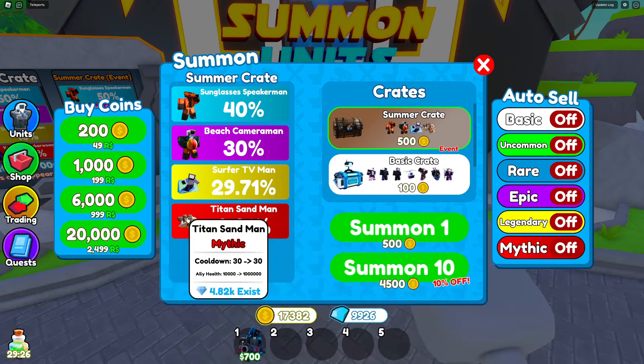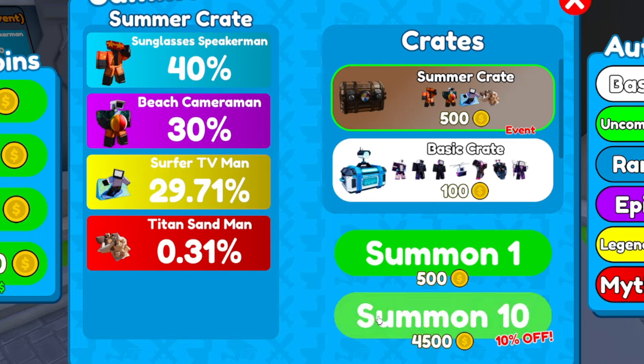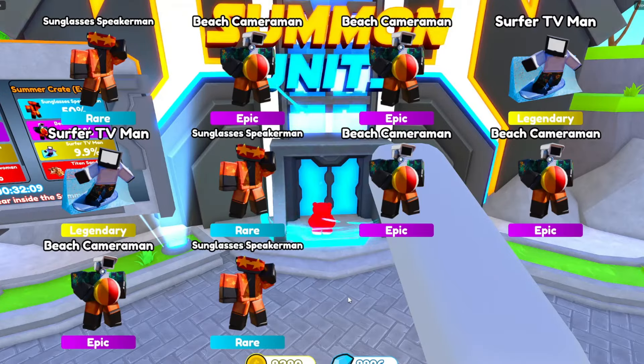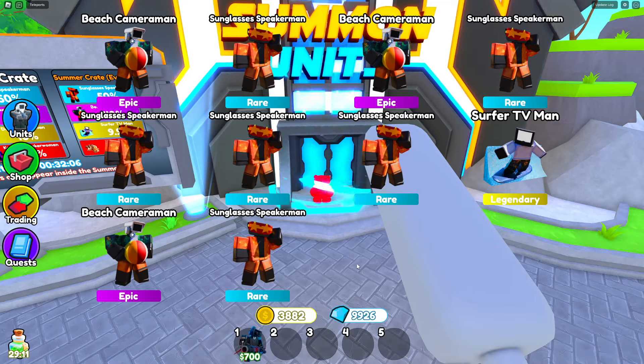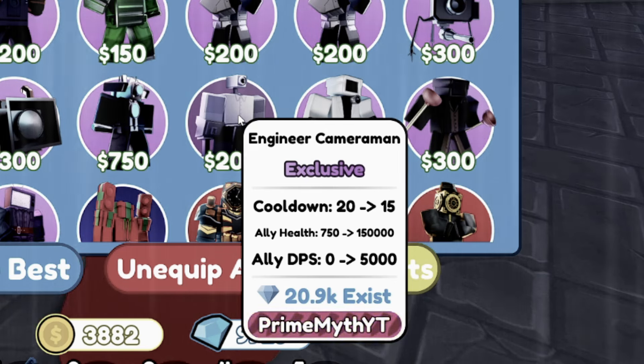It goes up to how much? He spawned somebody worth a million! Alright, here's the first summon - we got a bunch of legendaries, nice! Haven't gotten the mythic yet. And that's all of our coins - I am now broke. Moment of truth - he didn't get buffed yet?